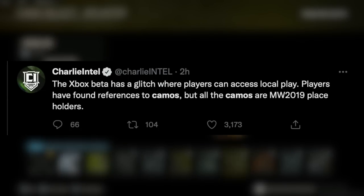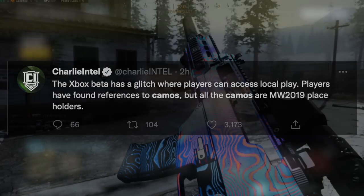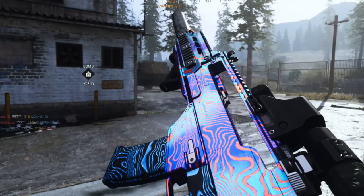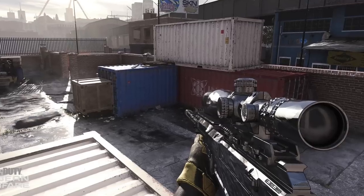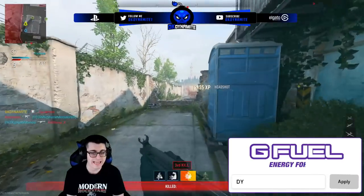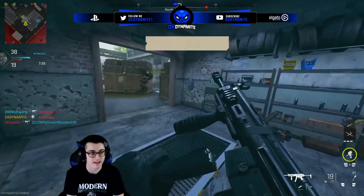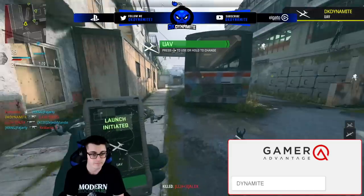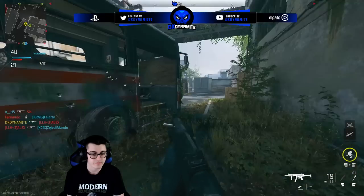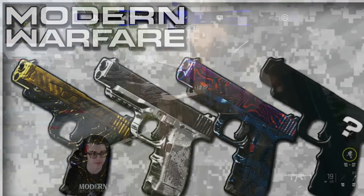I don't expect them to just throw in Damascus or Obsidian in the same way we saw in 2019 as the mastery camos for MW2. I also hope that we get a mastery camo at launch, and maybe DMZ can get a separate camo that you can grind for. Then deeper into the cycle, or if there's a second year of support, we get an additional mastery camo added later in the life cycle. It's likely we'll only get one mastery camo when the game comes out, and if we get a second one it won't be for a while. Considering there's no zombies mode but we have DMZ, I do think there's room to add an extra mastery camo for people who don't play multiplayer.